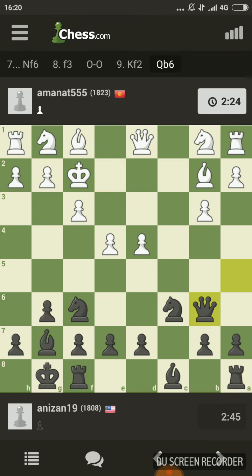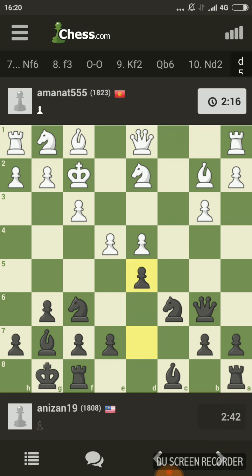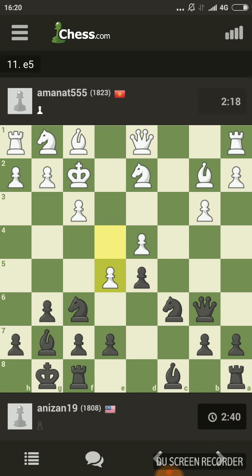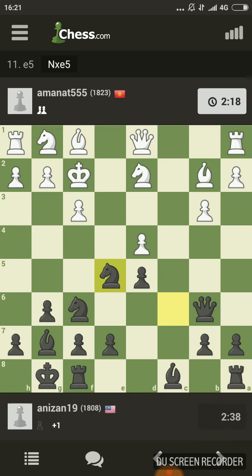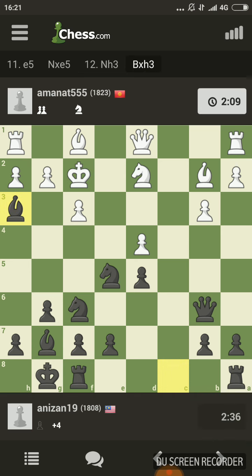His king is trying to run away, so I'm going to pin that d pawn so it can't push. He's going to play knight on c4, so let's play d5 immediately to crack the center and get our bishop inside. Now takes c5 — that's the blunder — so the pin works. I'm trying to develop my bishop; I think I'm just going to take it immediately.